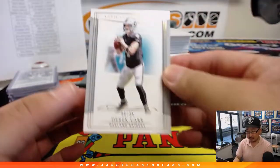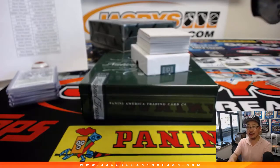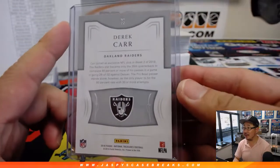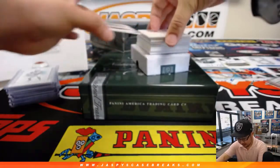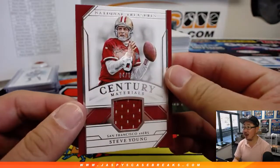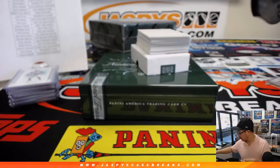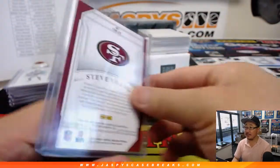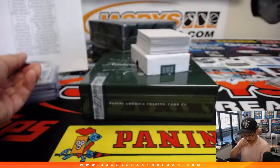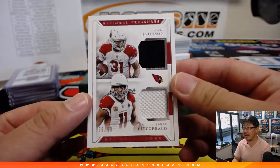Next up is Derek Carr, 8 out of 35 — my boy Derek Carr for Chris and the Raiders. Derek Carr's got a new guy to throw to — Antonio Brown. Pretty excited about that. Hopefully they'll keep him around. Next up, Century Materials, Steve Young — Forever Young — 4 out of 99, Century Materials. That's Niners Edition, of course — goes to Victor Z. David Johnson, Larry Fitzgerald, 39 out of 99.